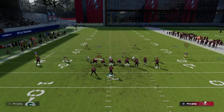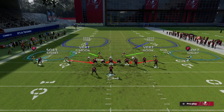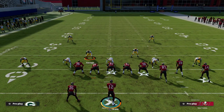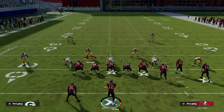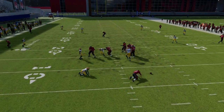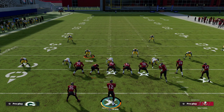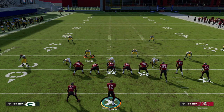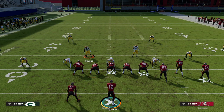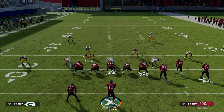One of my favorite coverage adjustments with this blitz is to shade coverage down and put a cloud flat on the right — that's it. It becomes one of the best coverage defenses in the game this year. Thanks for watching. If you want the full Dollar 3-2-6 defensive guide, the link to my Patreon is in the description — ten dollars gets you access to everything, including all the ebooks and the Dollar 3-2-6 defense guide.